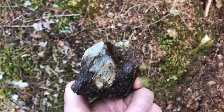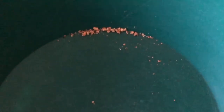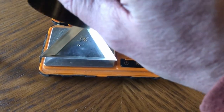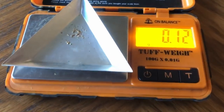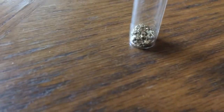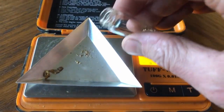Alright, time to hit the road. We're back - got the gold cleaned up. As you can see it's pretty chunky stuff; there's not a ton of it but it might weigh up. Let's throw it on the scale and see what we got. At least it weighs up - 0.12 grams. Better than nothing! Let's see what we got for the year - added my pickers there on the left.